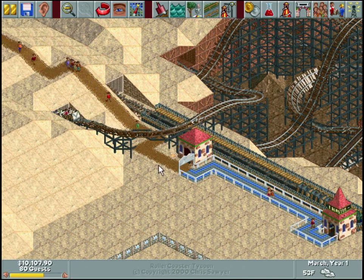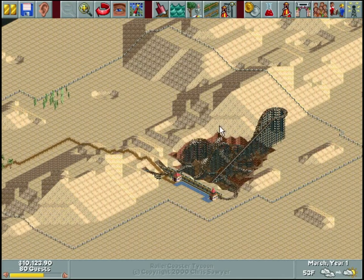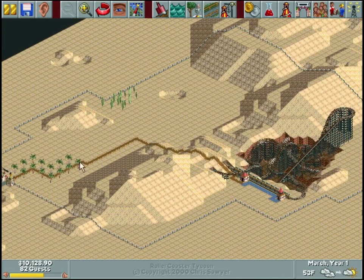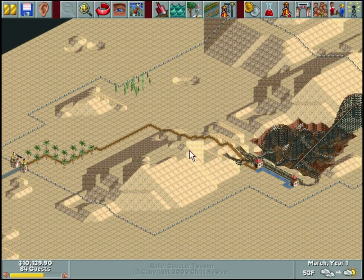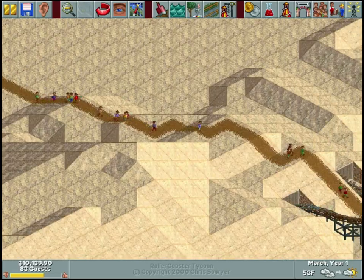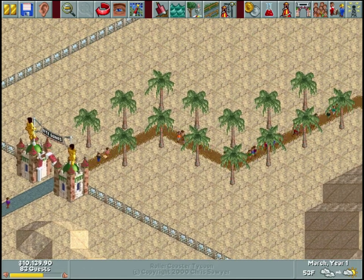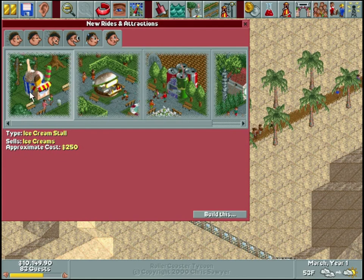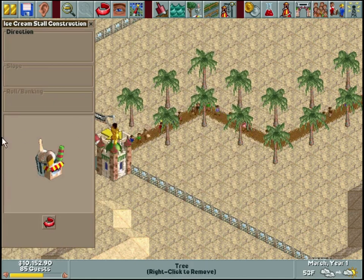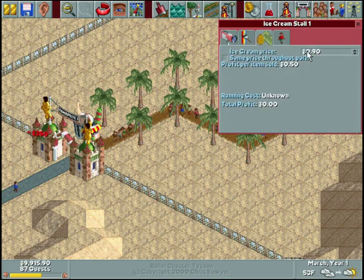This park is fairly large - not too much bigger than our Forest Frontiers map if at all - but you can see it is all desert, which changes things a little bit. We don't have anything and people are already throwing up, so let's go ahead and build. All we have is that roller coaster - we don't have any shops or stalls or anything - so let's fix that.